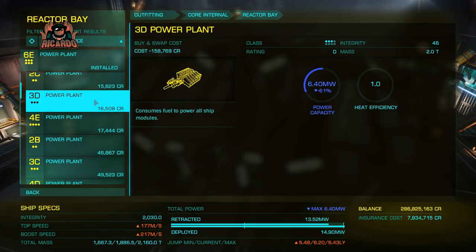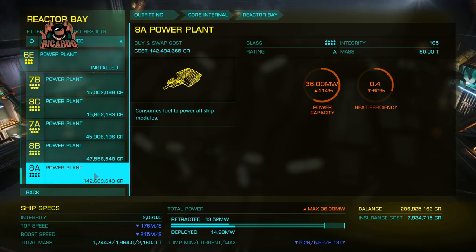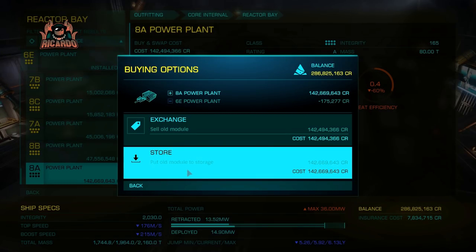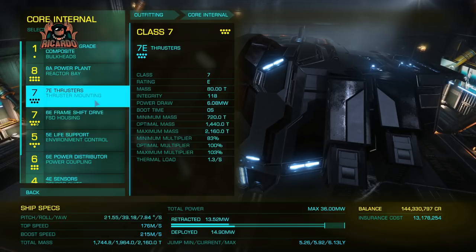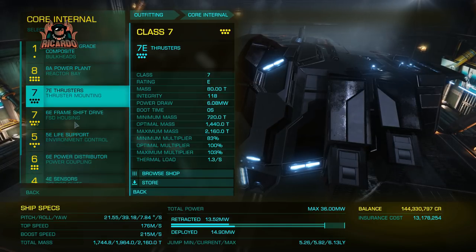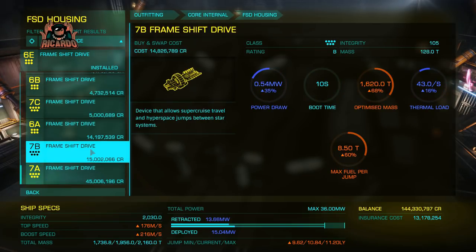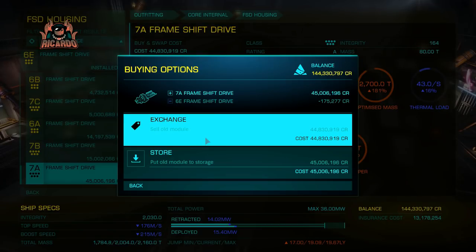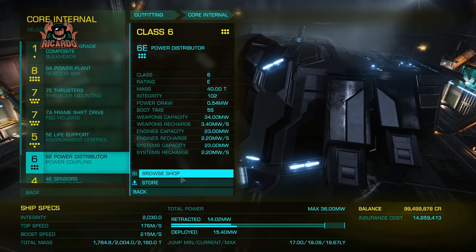Power plant — we can certainly do better than the 6E that's been fitted, so we're going straight in. 142 million — the money's going down. You've got to have a lot of power, that's just the way forward. Then thrusters — not going to bother with that just yet. Frame-shift drive — you've got to have one that's better. A 7A is going to give us 19.67 light-years at the moment, but we're still outfitting.